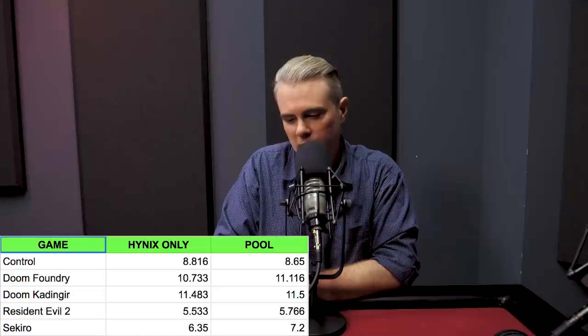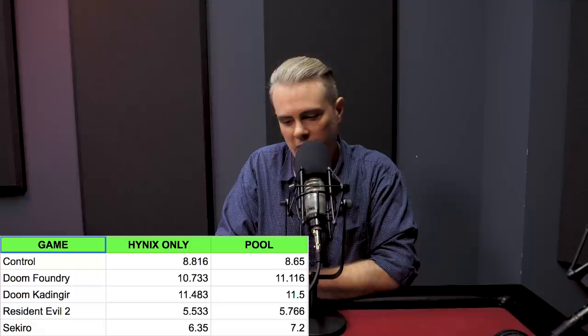Resident Evil 2 was 5.5 versus 5.76 seconds. And Sekiro was 6.35 seconds versus 7.2. These were all the exact same save files — I made hard saves for all this stuff and tried to replicate all conditions as precisely as I could across both scenarios.